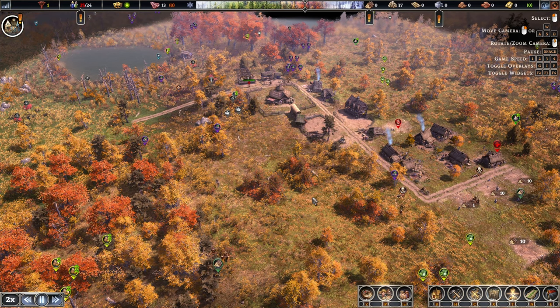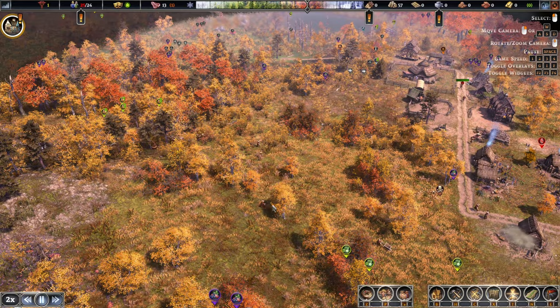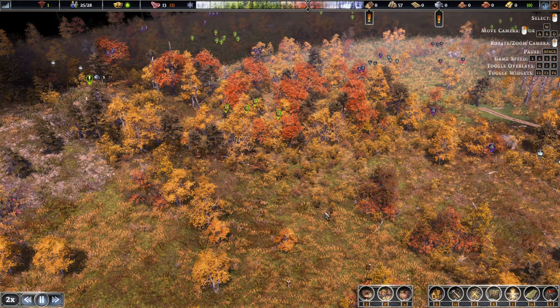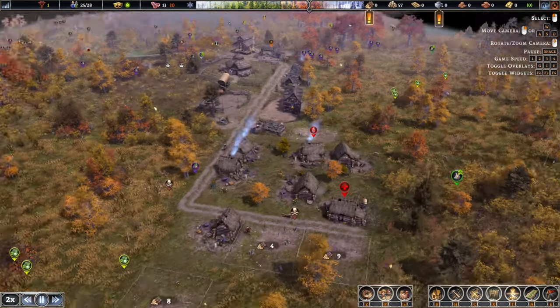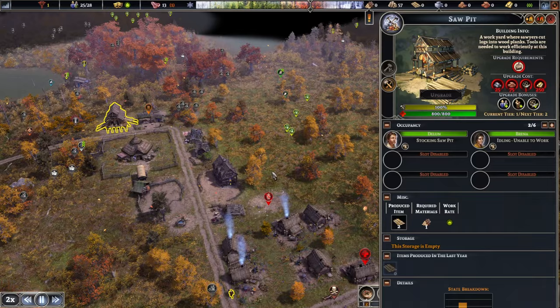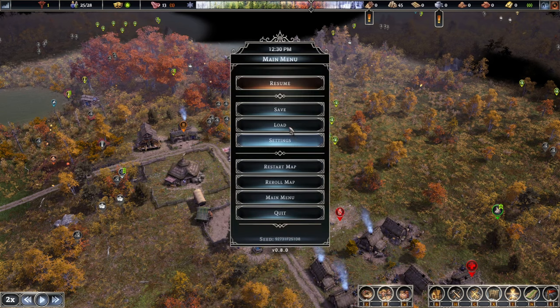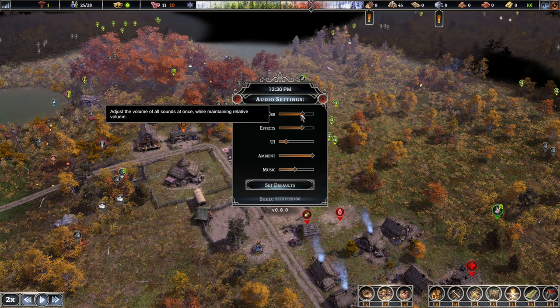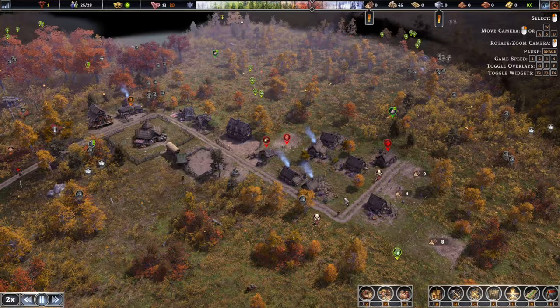It seems we have a whole army cutting down all those trees — fantastic. The saw pit is now done — wonderful! We'll turn the volume down a little bit. A couple of extra houses are being constructed as well. We need to get our economy going as quickly as we can. The storehouse is going to need 50 planks — that's a lot.